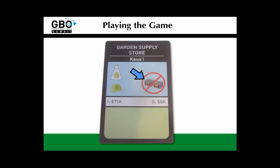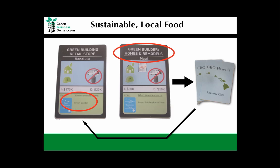Strategically, you'll want to start thinking about your environmental offsets. In this case, the garden supply store helps offset two cans of unhealthy processed imported food. Keep an eye on what offsets you're getting throughout the game as you calculate how to win, and watch what other players are accumulating too. Sometimes, the business you start will benefit from a business that gets started later. For instance, if you have invested in a green building retail store like the one on the left here, it will benefit you greatly when someone else, or you, invests in a green building company like the one on the right.